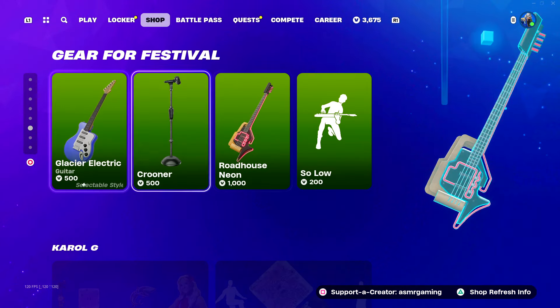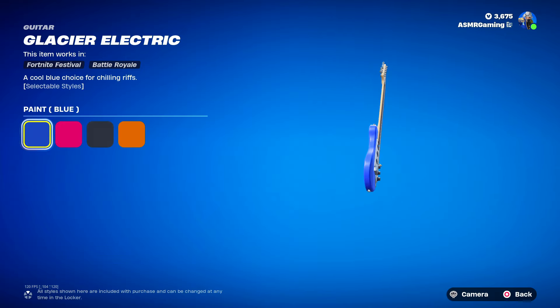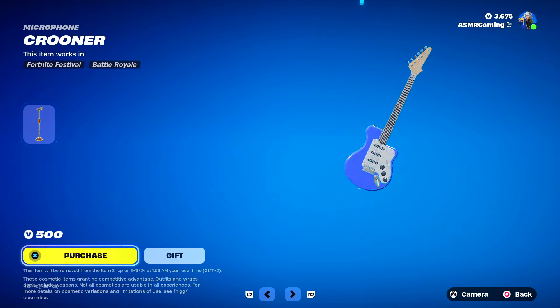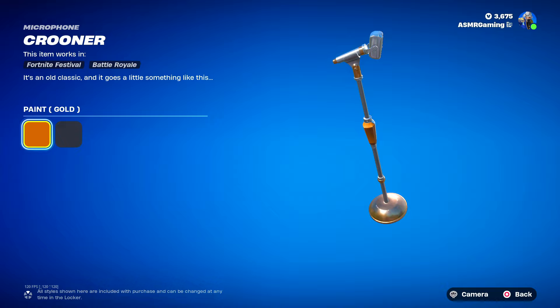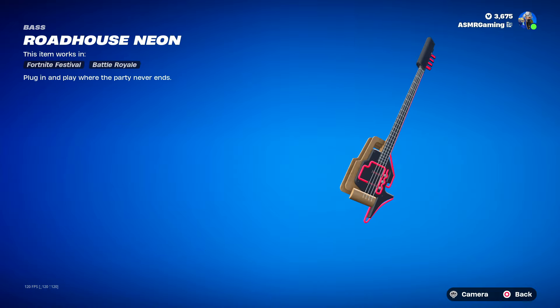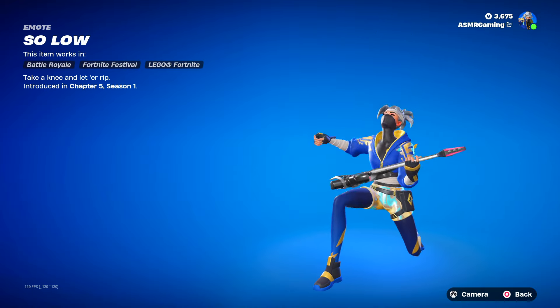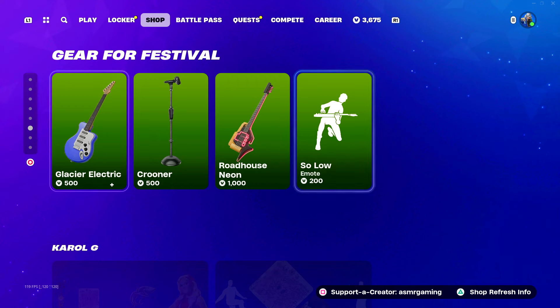Let's take a quick look at the instruments. Glacier Electric — 'a cool blue choice for chilling riffs.' Crooner — it's an old classic, and it goes a little something like this. And the Roadhouse Neon Bass — 'plug it in and play where the party never ends.' And Solo — take a knee, let her rip.